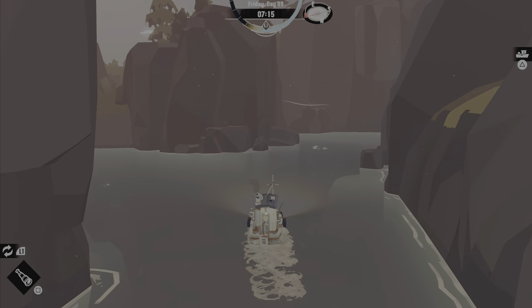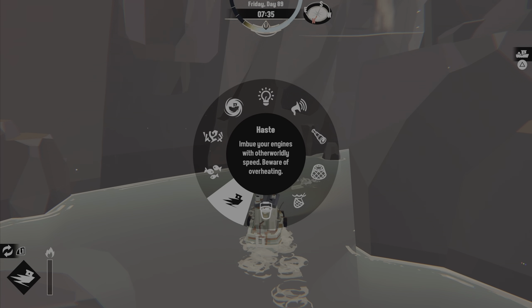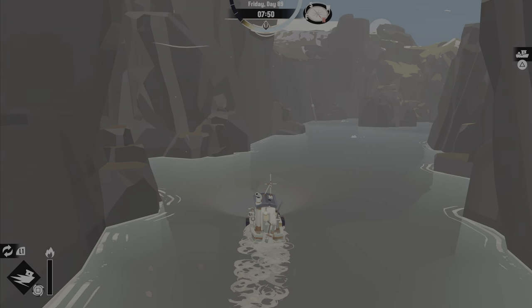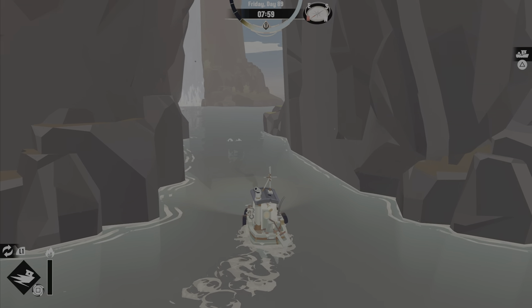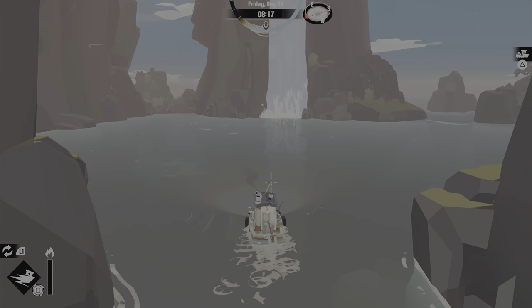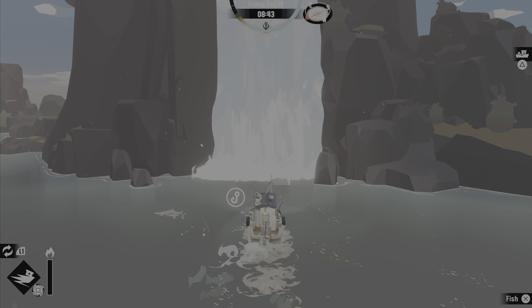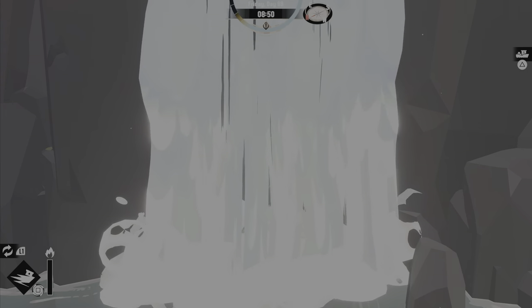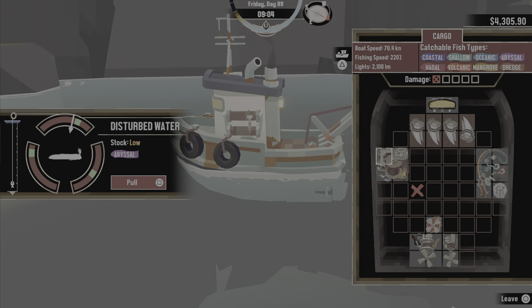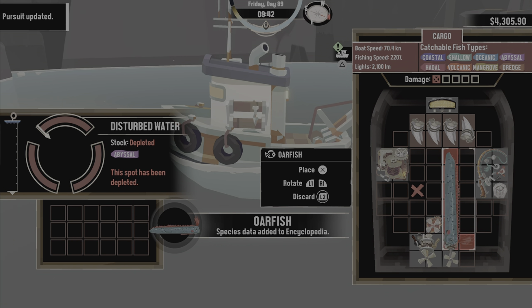So the first one we're going to get is the ore fish. You're going to want to go where you found the family crest, over here. And then you see this waterfall? You're going to want to go right into it. And you will find the ore fish.